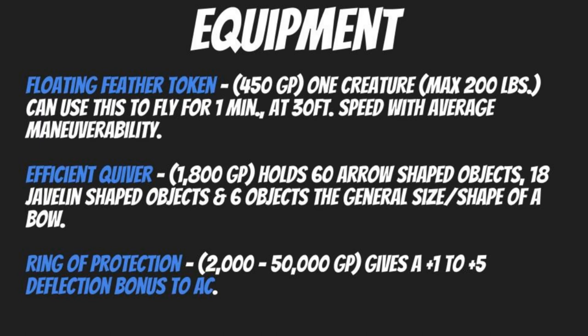The Ring of Protection is a classic for any class, running from 2,000 to 50,000 gold pieces for a plus one to plus five deflection bonus to armor class — stacking on top of your shield bonus and armor bonus. The plus one variety at 2,000 gold you might find in a shop, but a plus five at 50,000 is unlikely to be purchasable. There are many magic rings out there, all with powers none of which should be taken lightly.